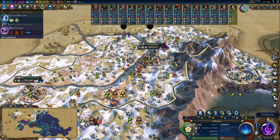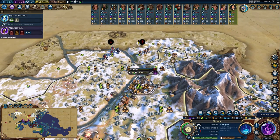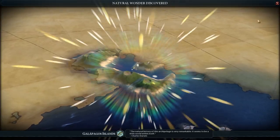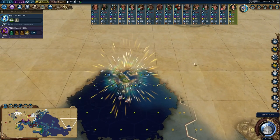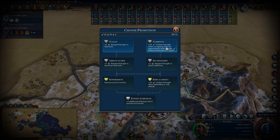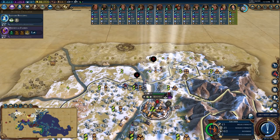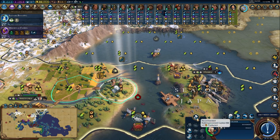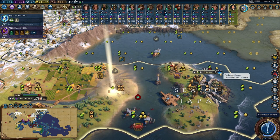Over here in the north in Kyoto, these already huge yield tiles - five, six plus gold, six, another six and a five - when you upgrade these and get two more production on top, it's going to be a total game changer. Beautiful natural wonder - that gives us plus three era score! We might hit a golden age this time. Archers got a promotion - going with Garrison to make them a little bit stronger inside the city.